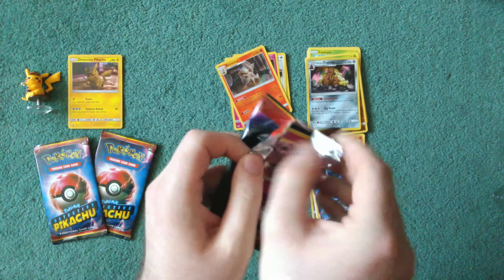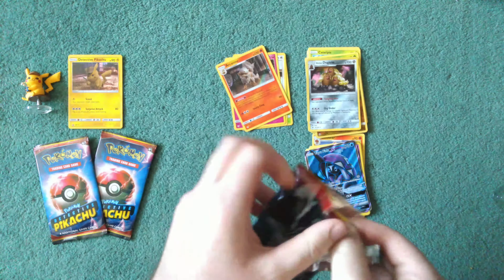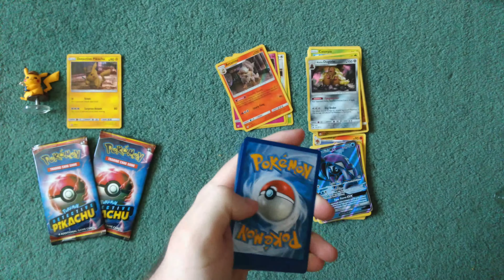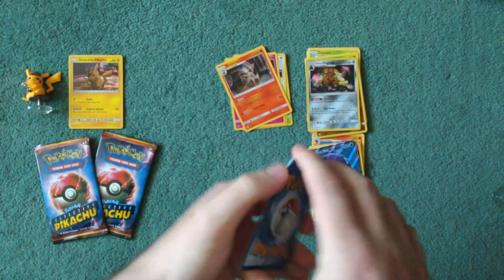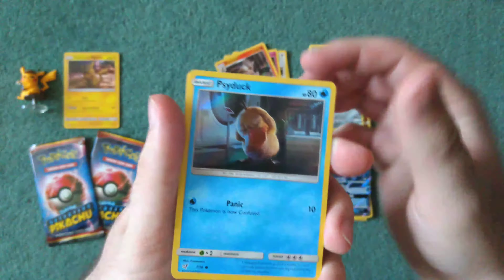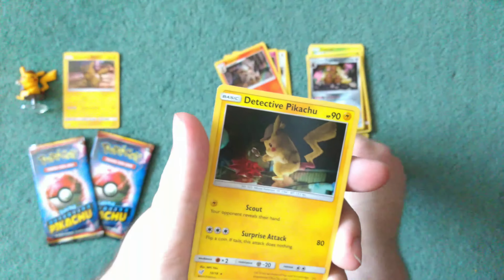I want the Mewtwo and the Slacking card. No trick. Snubbull, Jigglypuff, Psyduck, and Detective Pikachu.